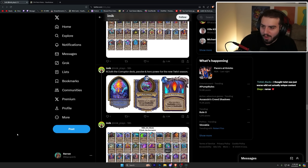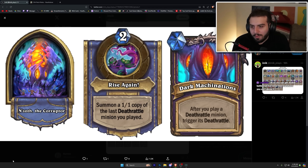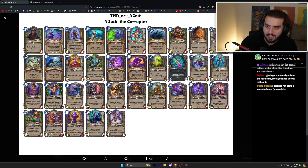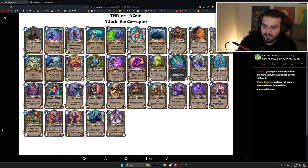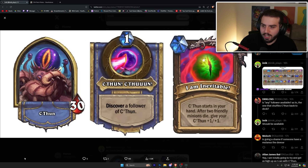N'Zoth is two mana — 'Rise Again Shaman,' summon a 1/1 copy of the last deathrattle minion you played. His passive is after you play a deathrattle minion, trigger its deathrattle — that's really really strong for a passive to have. He's catered with deathrattles, some of which are really really good, and Baron is in the deck too, which is very intriguing.